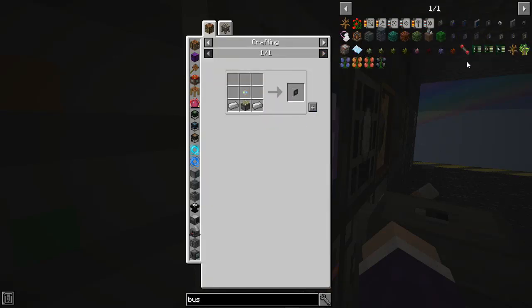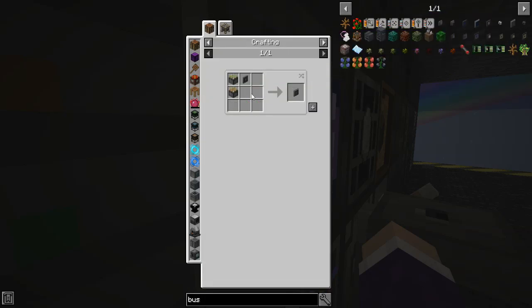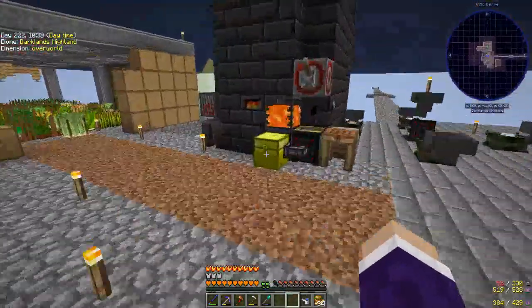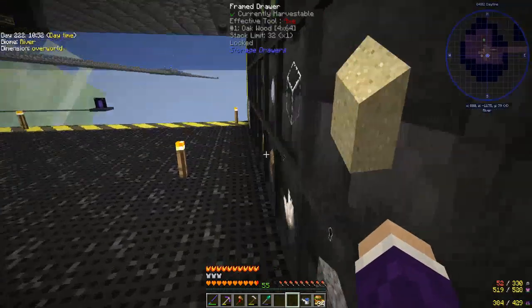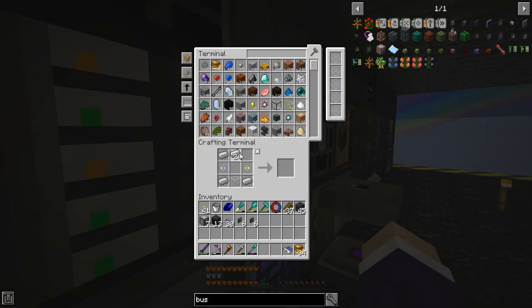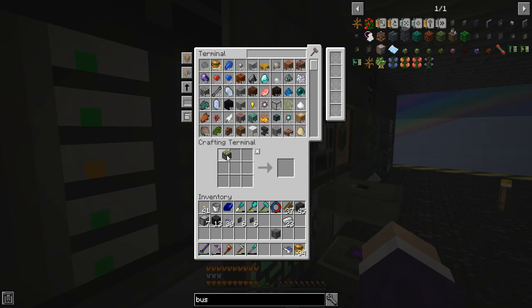Import bus. What was it we need for that? Storage — glass and RNA. That's what we need for storage, and then we need those, that, and that. Storage bus.